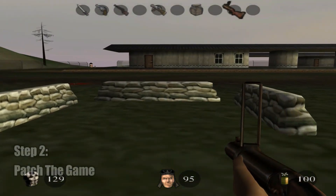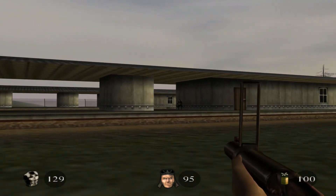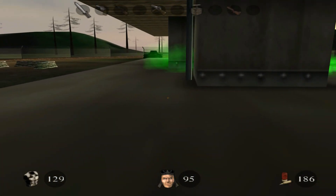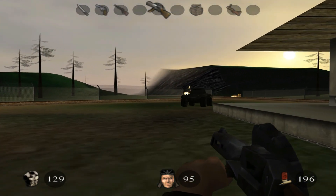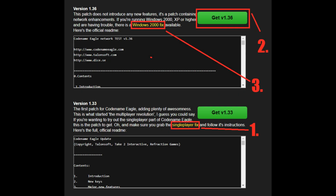Once the game is installed, we need to start the process of patching it. This is where things can go horribly wrong, as it appears that the North American version and PAL versions can have issues utilizing each other's 1.33 patch. If you mix these versions up, there is a chance you will have corrupted your installation and need to start over. So if you have a North American copy, please use the 1.33 patch found on the CD itself, and do not use the one found online. Outside of the 1.33 patch, the other patches seem to be perfectly fine for a North American version. Next, apply the single-player fix, the 1.36 patch, and the Windows 2000 fix in that order.